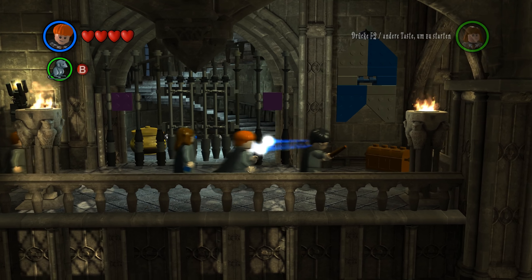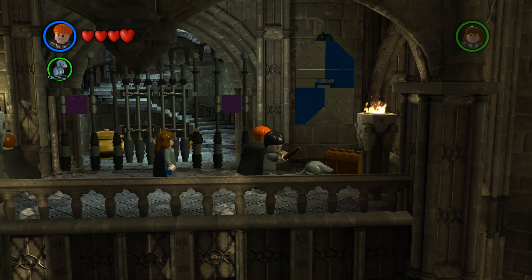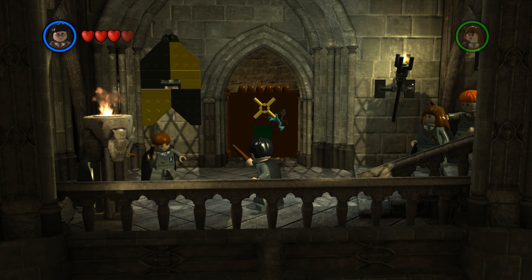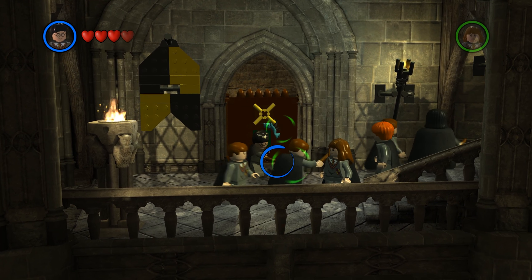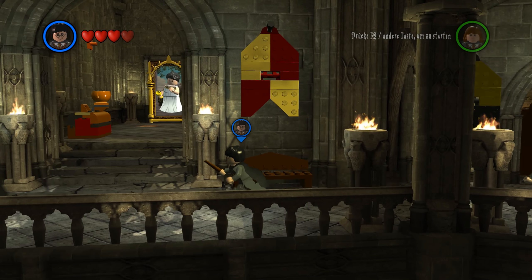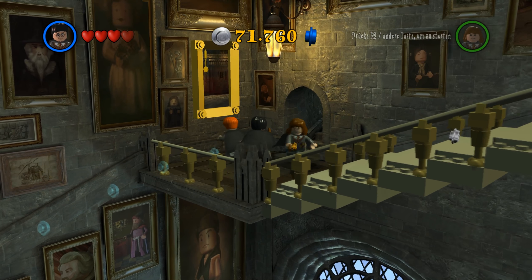In anderen Lego-Spielen konnte ich mal alles kaputt klopfen. Da kann vielleicht Kretze was machen. Was will der hier? Die wehren sich! Nein, ausgewichen. Das ist lustig. Wir können anscheinend mit dem noch nichts machen. Na gut, dann sollten wir vielleicht doch dem Geist folgen. Vielleicht müssen wir das alles der Reihe nach machen.